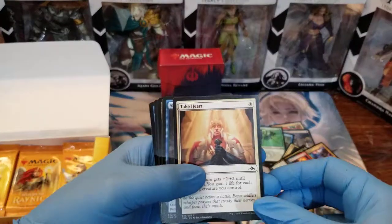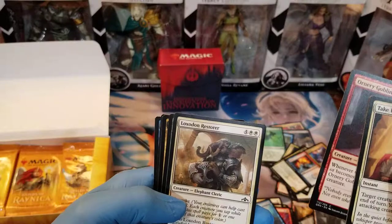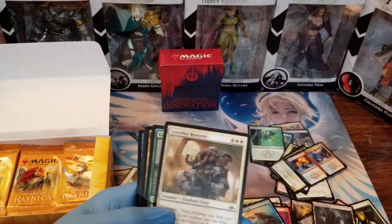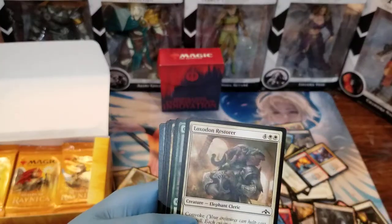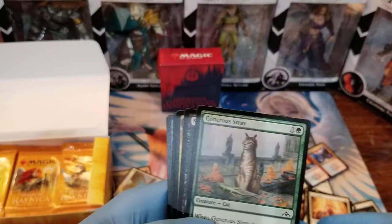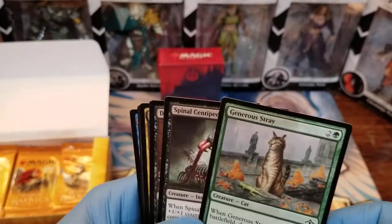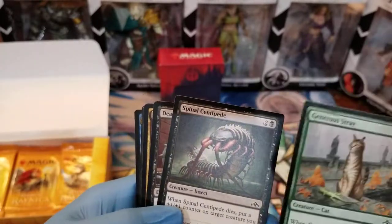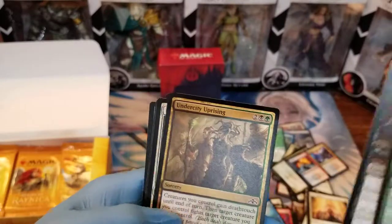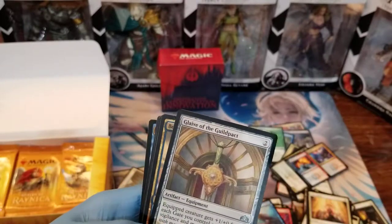We're going to say: Take Heart, Radical Idea, Wandering Goblin, Loxodon Restore — some serious elephant business going on here. Maybe they're trying to appeal to Hindus or something — the loxodons are elephant people, and there's that elephant god. Generous Stray — it's a little cat, that's cute. Spinal Centipede, Deadweight, Undercity Uprising, Parhelion Patrol. Another locket, which I don't really care about. Glaive of the Guild Pact, an artifact, Beacon Bolt.